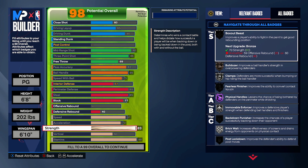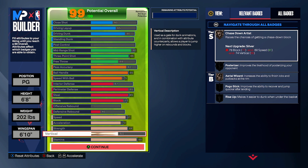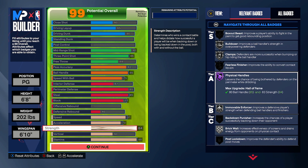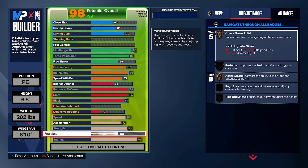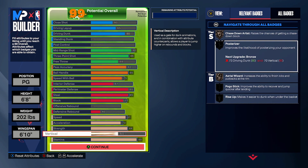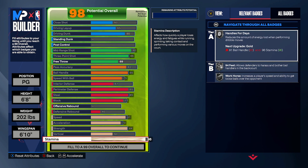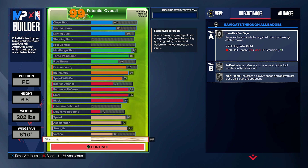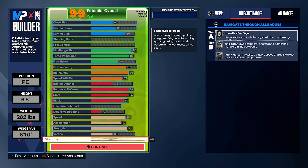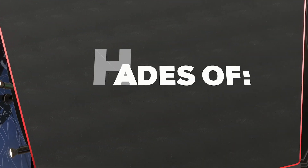Strength — you can see we maxed that all the way out so that we get the lightest weight we can be, as quick as possible, as well as having that silver Bulldozer and Hall of Fame Physical Handles. We get silver Immovable Enforcer as well — so that's really, really nice. And then vertical — unfortunately we're going to sacrifice some things, we don't get the best vertical. 60 vertical is just enough to get Chased Down Artist bronze, which is another really, really good badge, and we also need 60 vertical for our 80 driving dunk. And then stamina — we upgrade that to a 99 for Handles for Days silver and silver Workhorse. Stamina is just important: if you want to play in the post, play defense, or dribble, you need stamina, and this build kind of does it all.